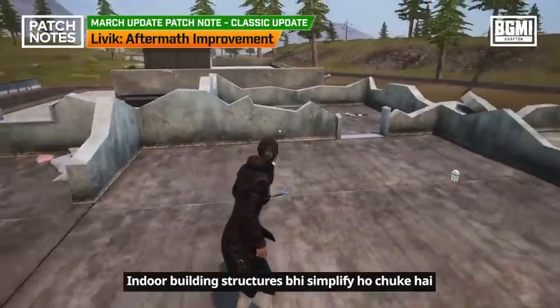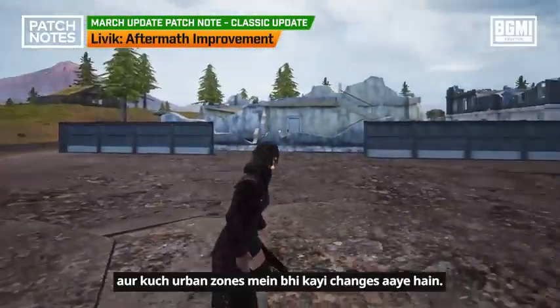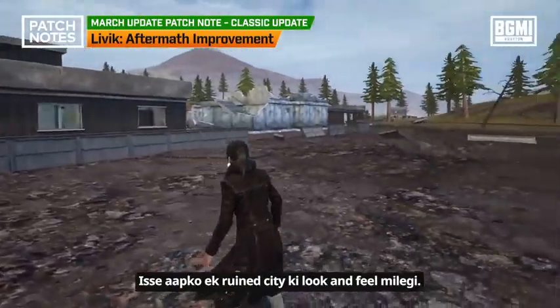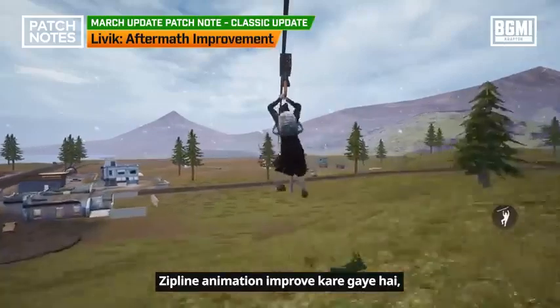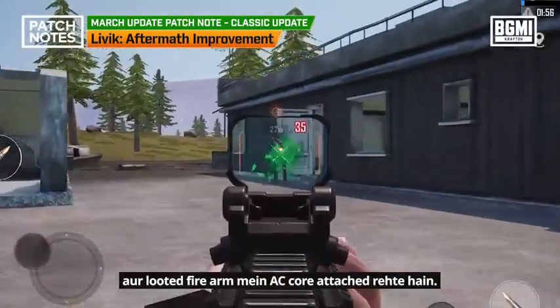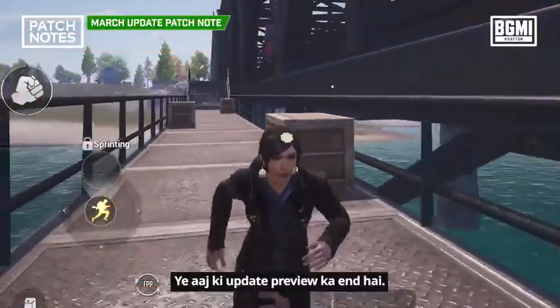Indoor building structures have been simplified, and in some urban zones there are many changes. You will get a ruined city look and feel. Zip line animation has been improved and looted firearms are updated. This is today's update preview.